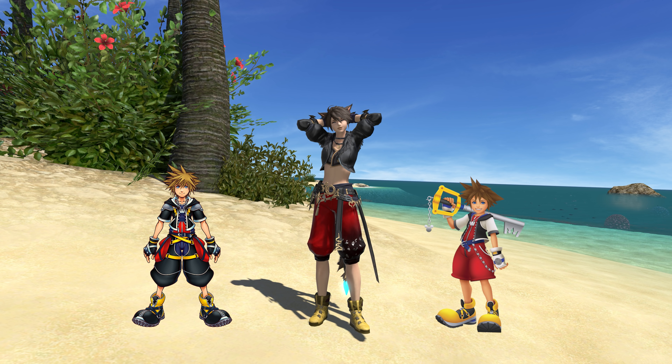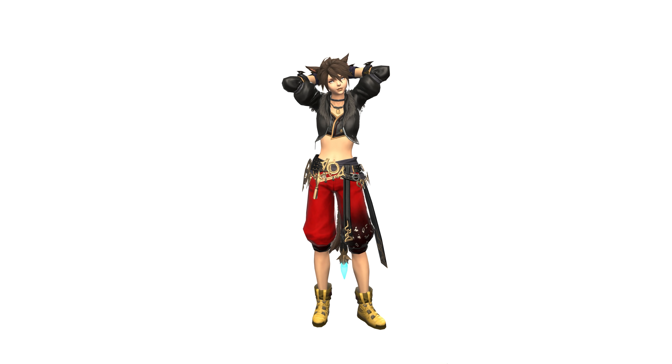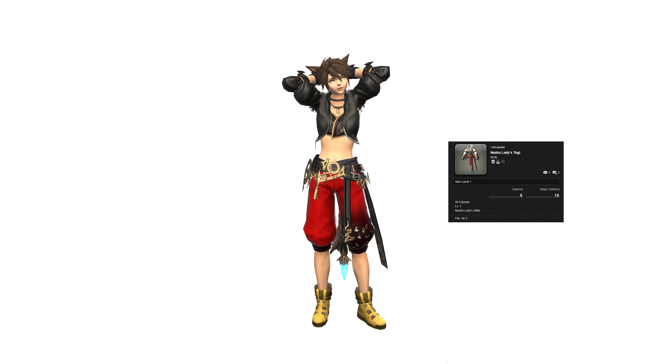So how do you make this outfit? That's the idea behind these videos. First of all, we have the Najjar Ladies Togi. This is something from the Mog Station, part of the Najjar female set, which does mean it is a female-exclusive top. This is dyed jet black, mostly because Sora has a black jacket. One of the best things about this top is it actually comes with the belts you see at the bottom — all of this belting, all these little bits of metal and brass work, all come with that chest piece.